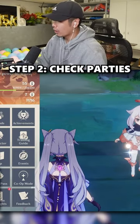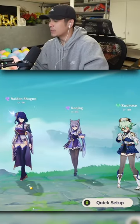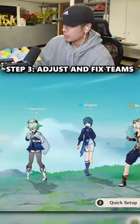The next step I always do after checking your AR and your Spiral Abyss progress is your parties. It's something. How do you heal? It's not the worst thing I've ever seen. That works.